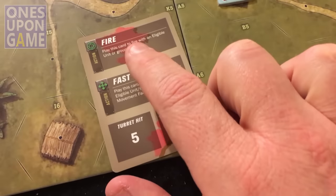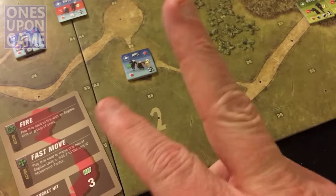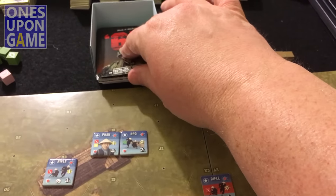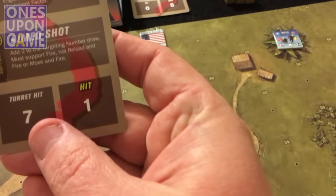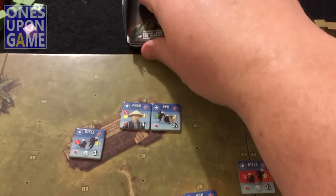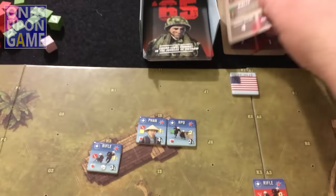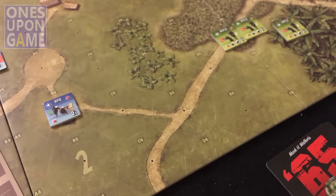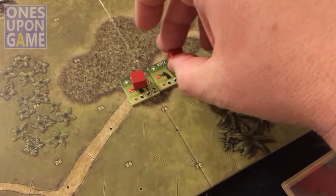Got a fire card. The number was two - three minus one is two. So we're going to draw two cards, and all I'm looking at is for that hit, hit resolution, or an in-turn marker. That is a yellow, so that's one of our hits - one shot. And that's nothing. So all of that was for naught, we missed. I discard my fire card. They both fired, so I'm going to put on them each a red marker - it says they fired.